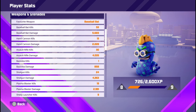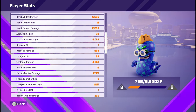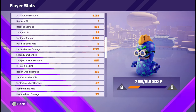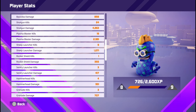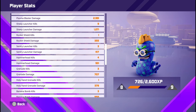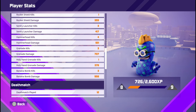Then shotgun, the plasma cannon, the sheep launcher, the rocket shield kills — I found that the hardest to do — the sentry launcher, the hammerhead, the grenade kills, the holy hand grenade, and the banana bomb kills.